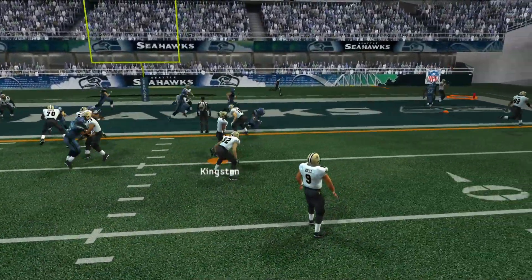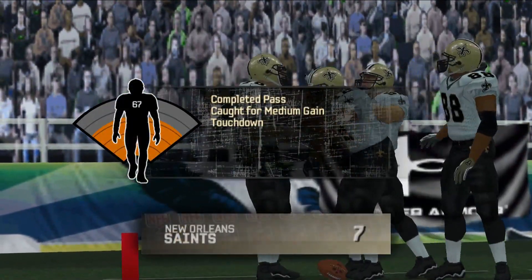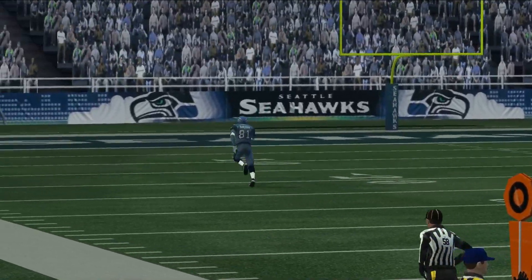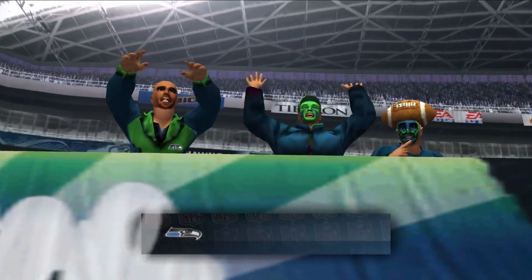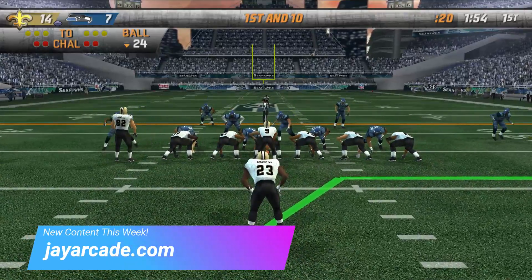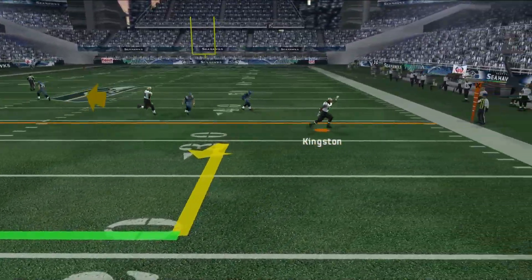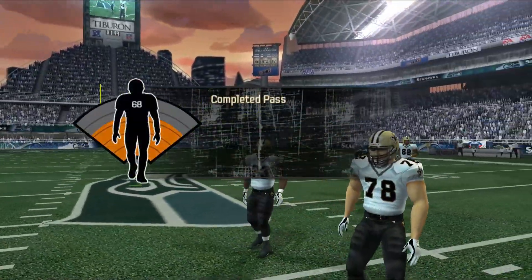They ain't going for it. Nice pass by Brees, man — let's go, 14 to zip. Oh man, this dude got the home run — Nate Burlington, man. All right, y'all already know I called my own number — I'm not doing that play. I don't know what happened but we got a first down, let's go.